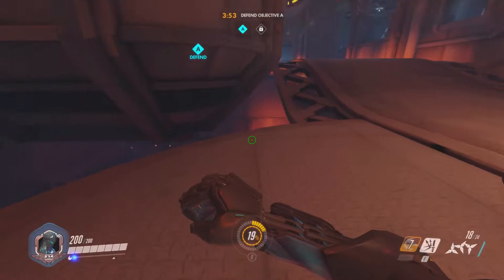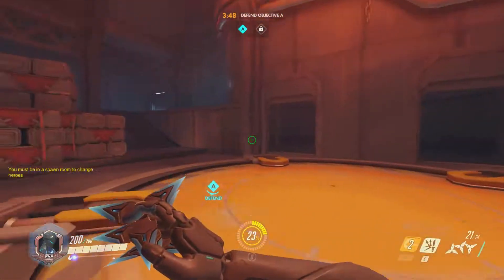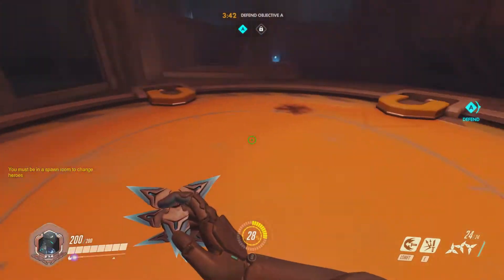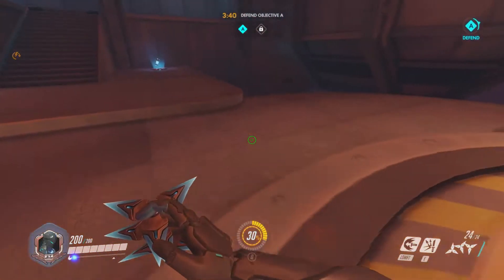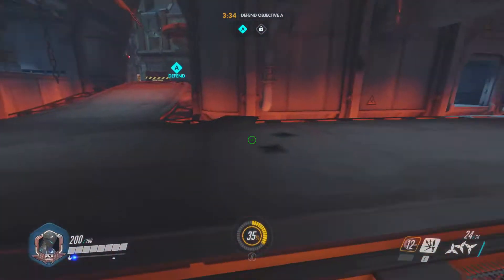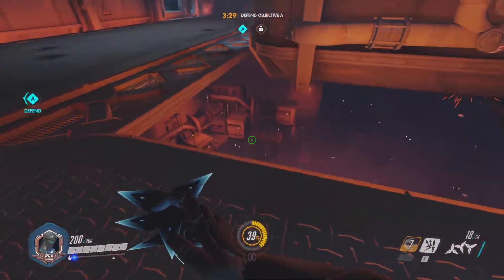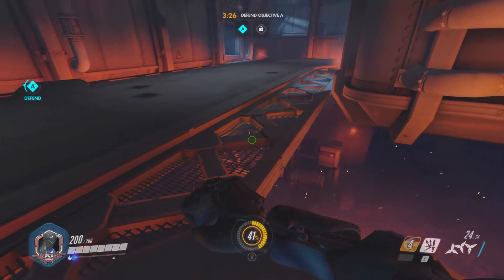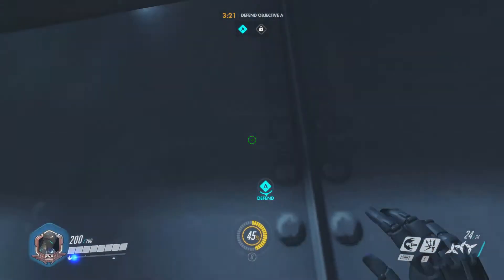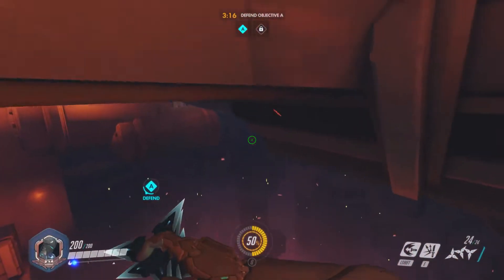See how he climbed the edge? If you time everything correctly, he shouldn't do that — he should just jump up and then you can activate his ability and pretty much clear out the main area. It depends on whether the enemy sees you or not. I double jumped a bit too late so I had to climb the ledge, which takes about a second, and every second matters in this game.